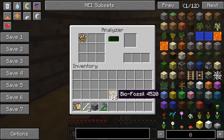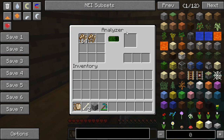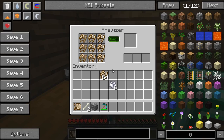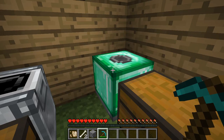Let's analyze them all and see what we get. You get bone meal - you keep getting bone meal. After you get DNA from the analyzer, you're going to need the culture vat.